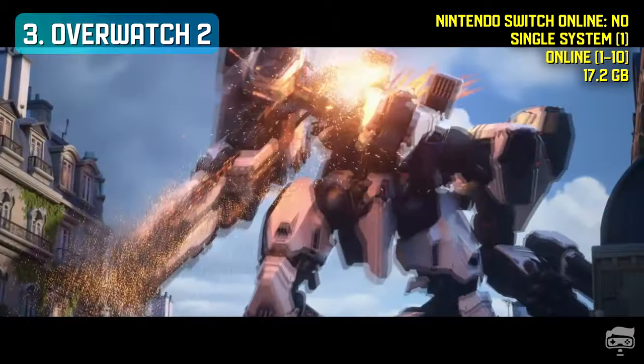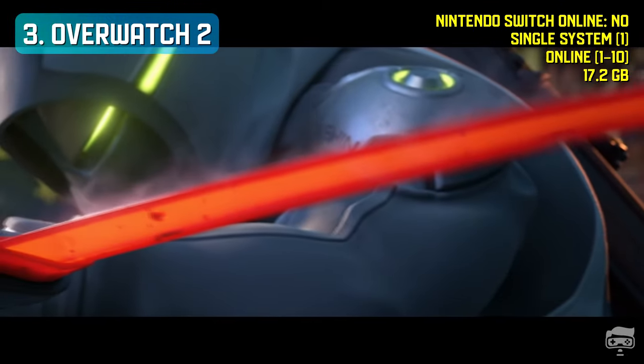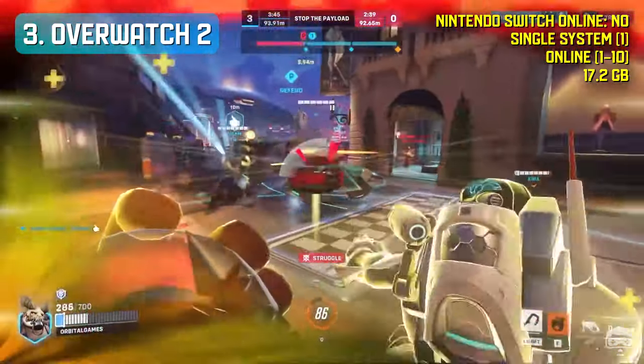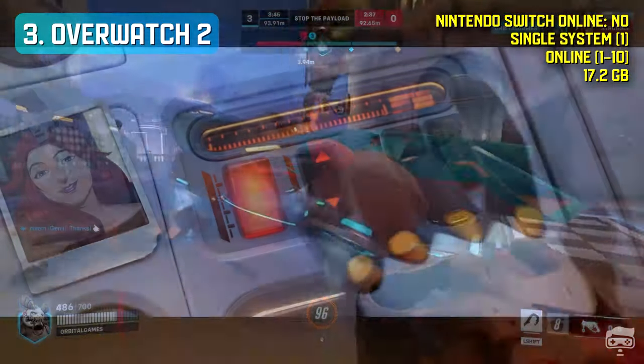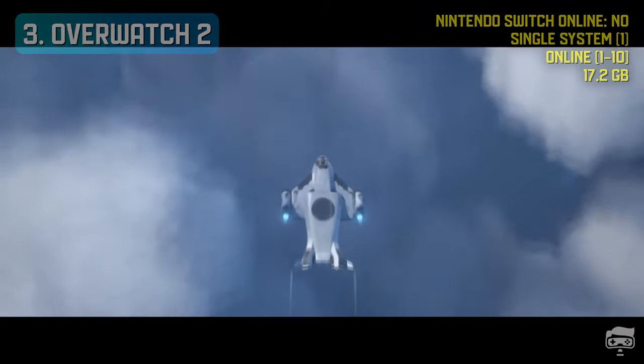Overwatch 2 is a first-person hero shooter game where players are split into two teams and select a hero from a roster of 35 characters. Overwatch 2 was released as free-to-play, as opposed to the premium monetization model of its predecessor. It also discontinued loot boxes in favor of a battle pass system.